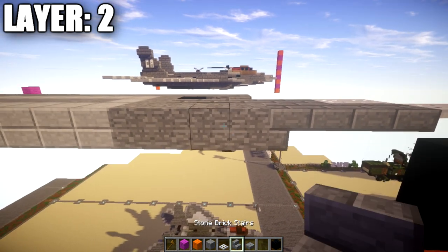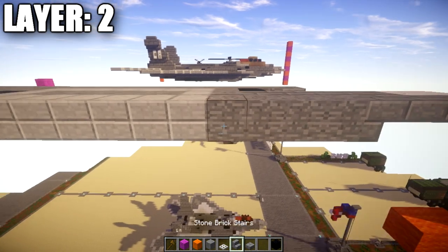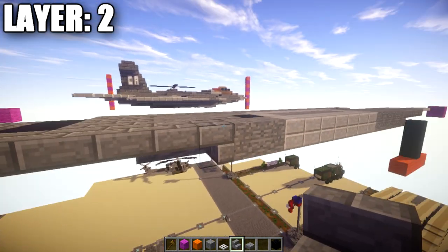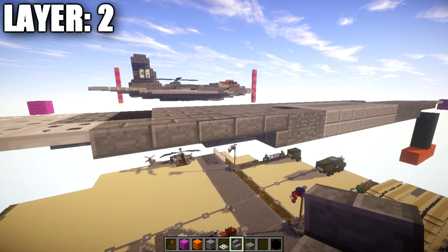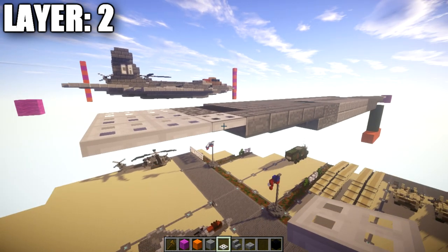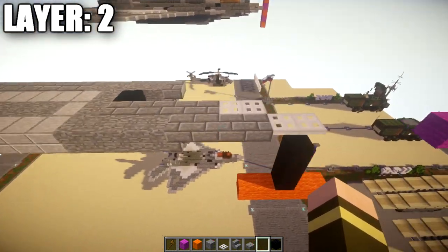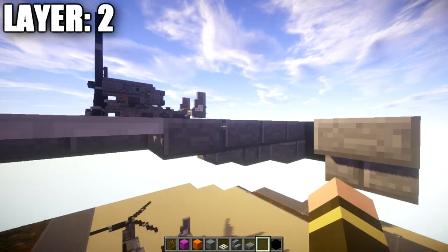Going back from this stone block, we're going to go an additional three stone blocks back so you have a row of four. We then want to place down a row of seven stone slab full blocks, followed by two stone blocks, a stone brick upside-down stair, and then three stone brick top slabs back from that stair. After that, we're going to place down three iron trapdoors — again on the top portion of the block. We're then going to work our way out to the sides and build out with iron trapdoors and blocks for the fuselage.